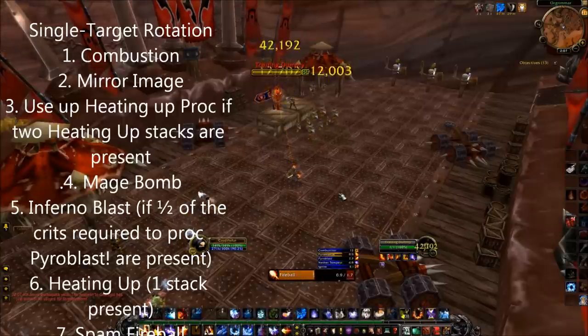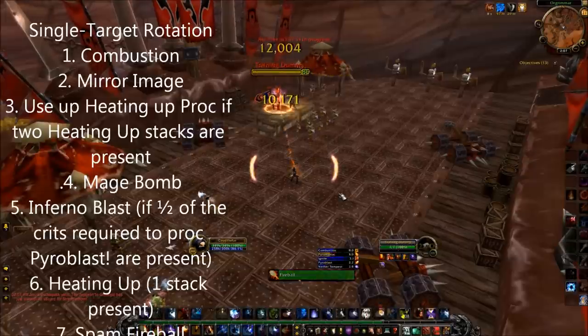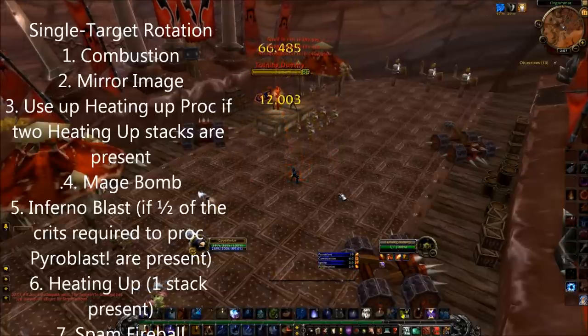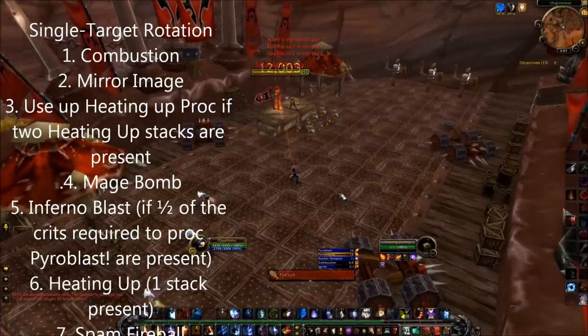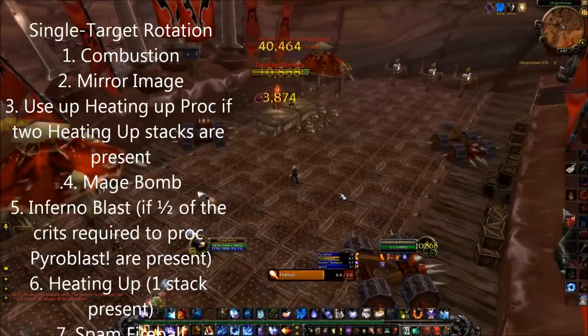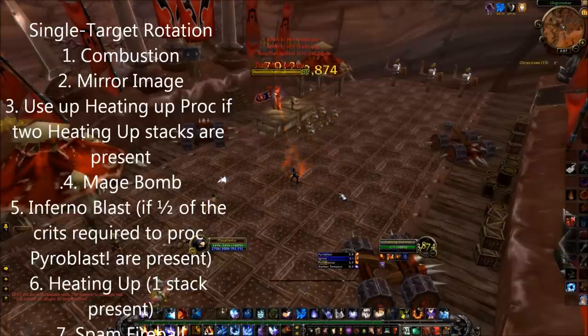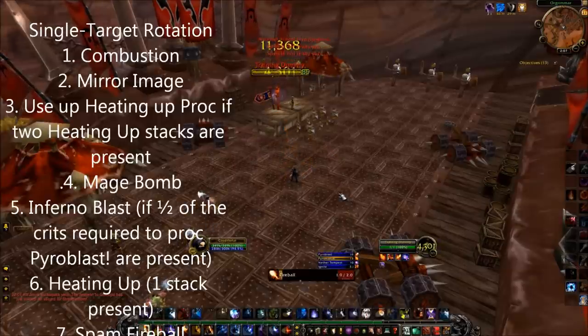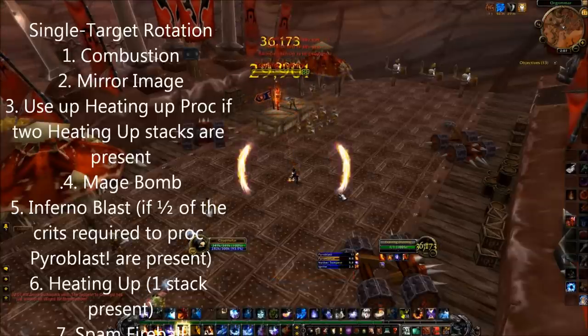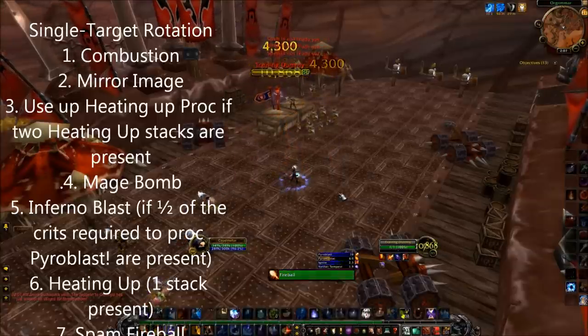3. Use up your Heating Up proc if two Heating Up stacks are present — basically if you have a pyroblast proc and two crits, use it. 4. Put up your mage bomb. 5. Infernal Blast if you already have a crit present. 6. Use up a pyroblast proc if you don't have any crits. 7. If you've done all those things, spam Fireball.